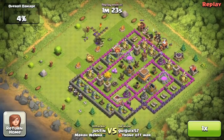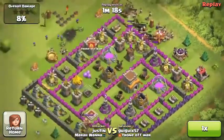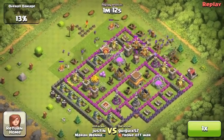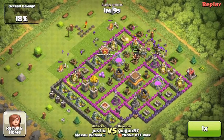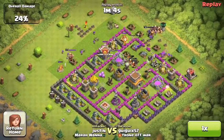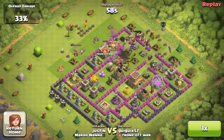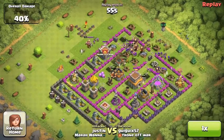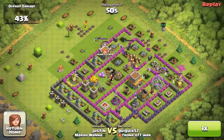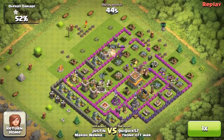Once the mortar shell lands, drop two wall breakers to break the wall so they don't die. Spam in all your barbarians and a couple archers. After the wall is broken with a direct path to the resources, drop the rest of your wall breakers and flood in your goblins a little bit at a time so the mortar doesn't wipe them all out. Then drop the King and Queen for backup.